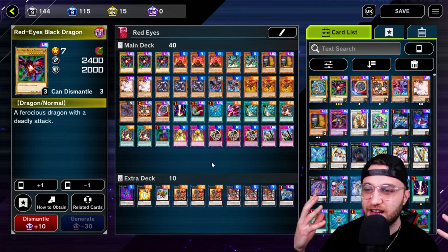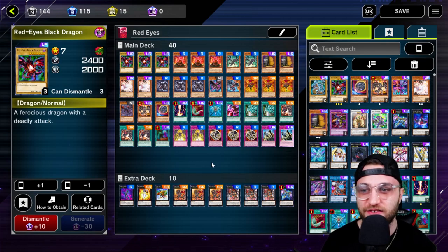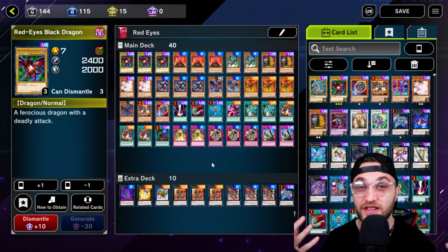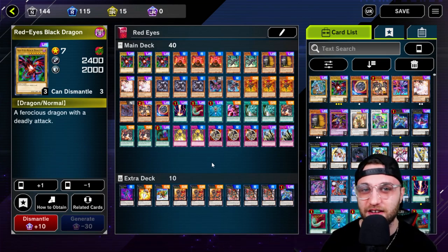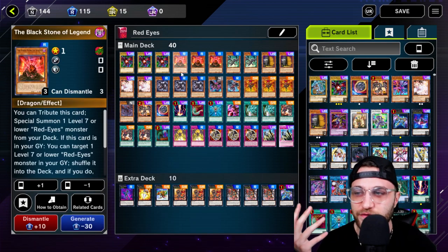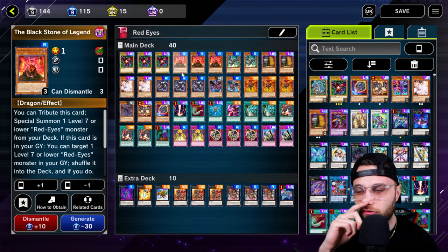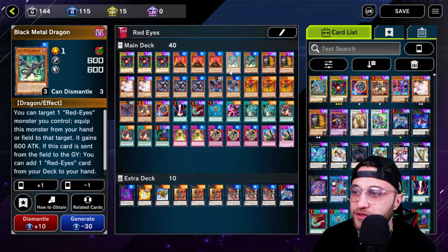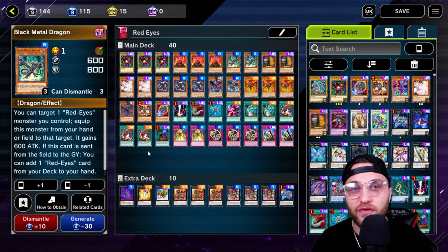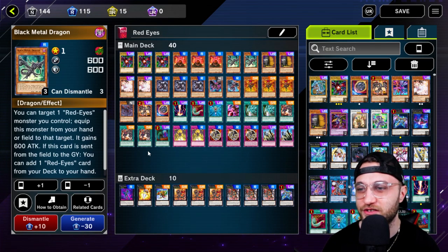Here's the full deck list on how to steal your opponent's cards. This is pretty much the same deck list we've been using in all of our Red Eyes videos — I'm really starting to like it and feel like this has been the most consistent one. We run three Red Eyes, then three Blackstone of Legends. If you open with this card, you're pretty much set — you tribute it to special summon one level seven or lower Red Eyes. Then we go two Black Metal Dragons, which gave us that Red Eyes Spirit into our hand and also gave our Red Eyes an extra 600 attack, turning them into 3,000 attack monsters.